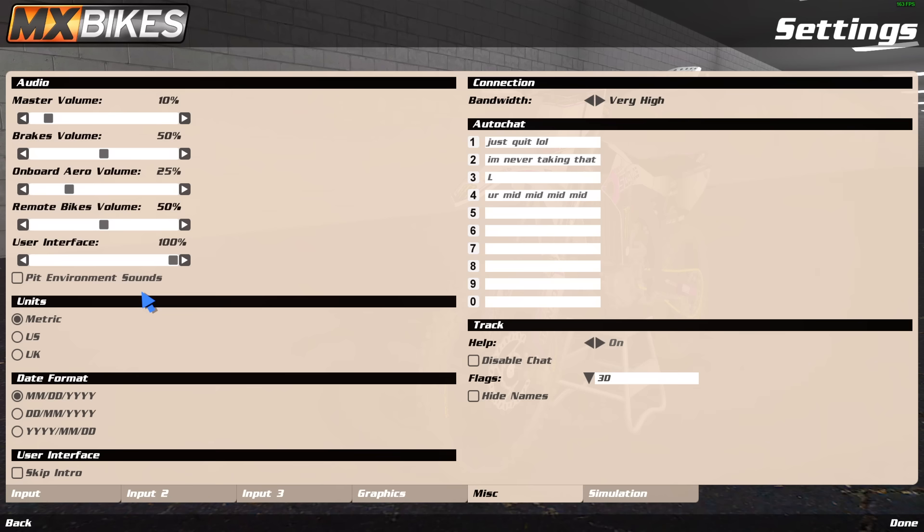In misc settings, audio: master is pretty low at 10 because the game runs loud and I make videos — that's what works for me. Brake volume is 50, most other stuff is stock. Metric system for movement — important when sharing setups with friends, make sure you're on the same unit system. Bandwidth I have on very high. Auto chat lets you pre-set chat messages tied to number keys so you can send them instantly.